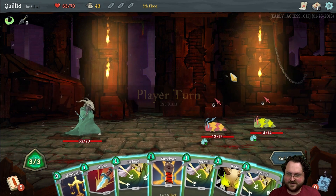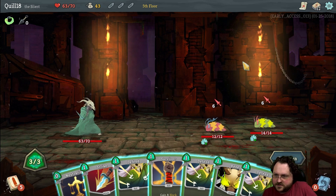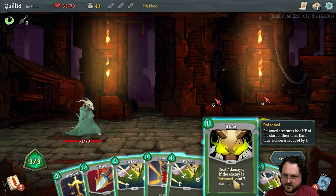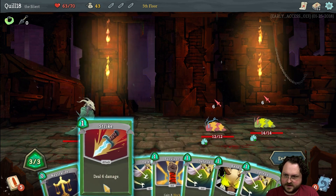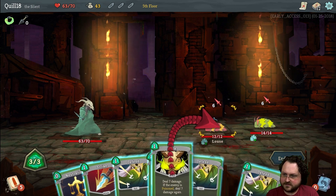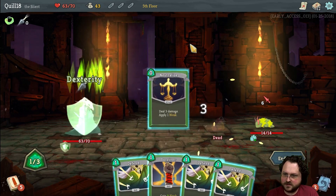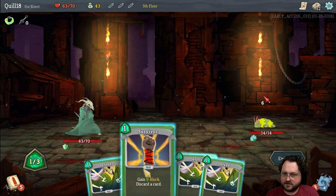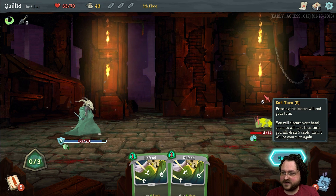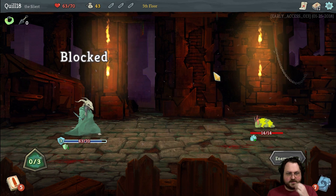These guys are so annoying. You want to hit them as hard as possible first — can we just kill one? He's effectively got 15 hit points. 7... 13... yeah, 16. I think I'm just going to do that rather than just defend. That'll activate his armor. Then yeah, I can just Survivor and discard. Oh yeah — we used three attacks so we get bonus Dexterity, so our blocks are better.